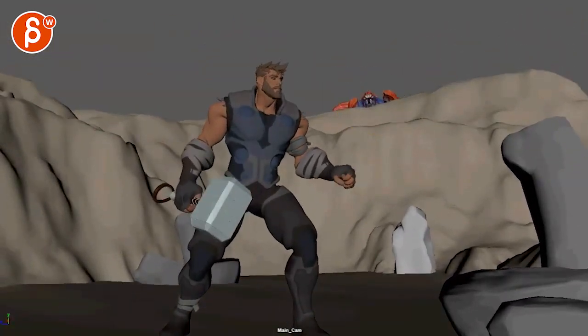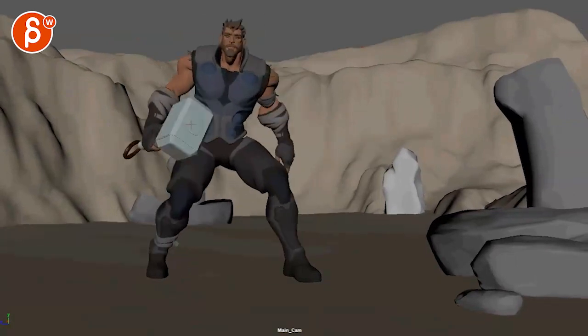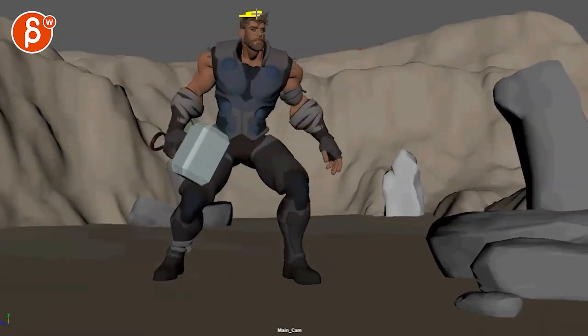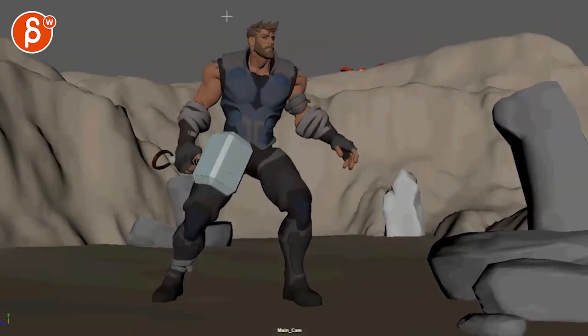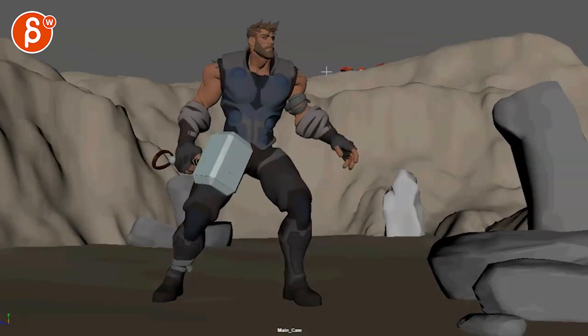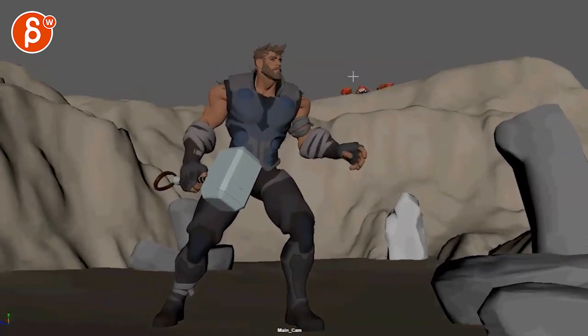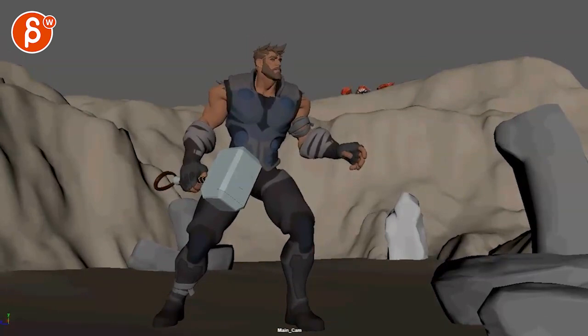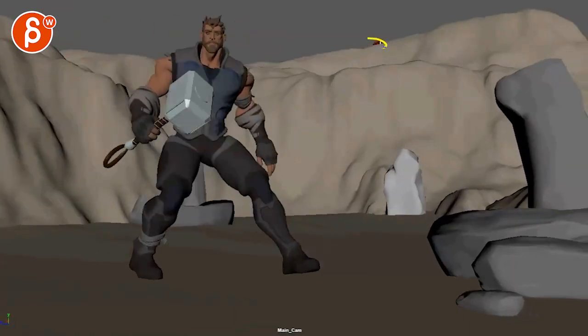I understand you want to tilt up for the reveal. A couple things: as you come in, I think we are a bit too low - there's a lot of room here, it's a bit uncomfortable. This framing would be more comfortable from the get-go. Then when the creature comes in, you still have room to tilt up, but I would start tilting once the creatures are around here. The camera feels a bit too aware of what's going to happen.